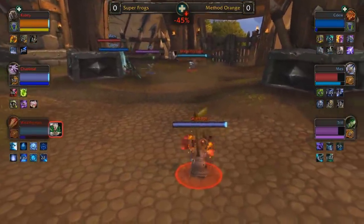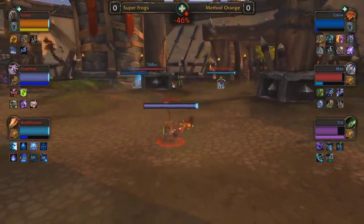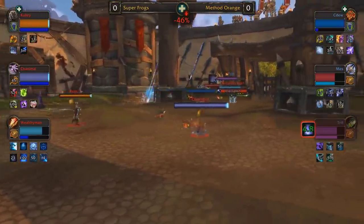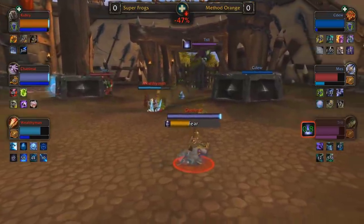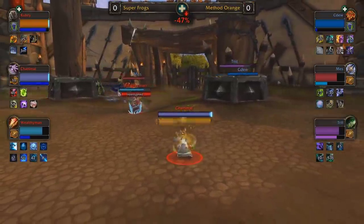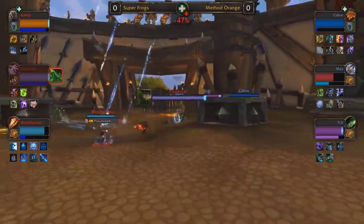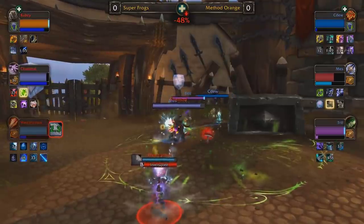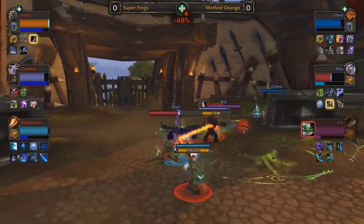Triple shadow fury sets up Wealthy Man. Trill reverses it, fortunately for CDU to get out of crowd control. Cubsy, sorry CDU, is totally tapped on mana. Cubsy has sat and drank to full. Super Frogs have the advantage in that regard, but I think it's pressure and momentum that Method Orange could have on their side. No infernals for 58 seconds, no Icy Veins for 54. I wouldn't even be surprised to see Super Frogs try to abandon the push and wait for those offensive cooldowns before doing counter-aggression. Another ward to deny the incoming gladiator's maledict — Mez finally being pressured. CDU doesn't have any more mana left.